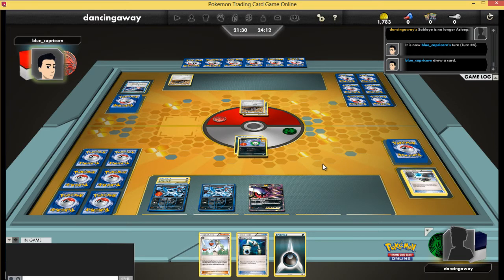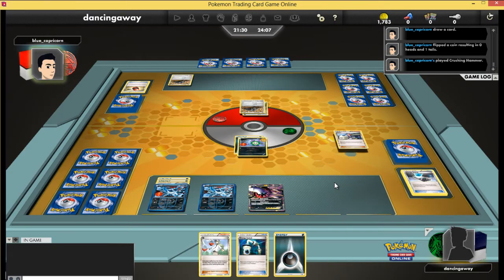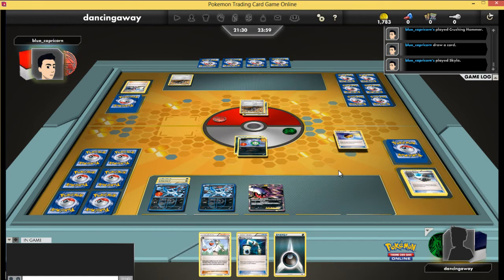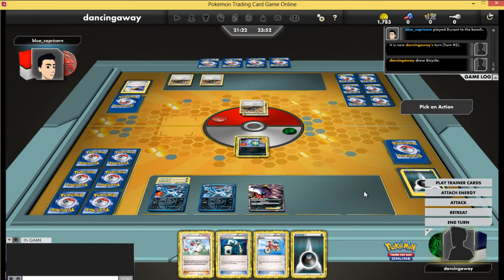He wakes up and Sableye is dying very slowly with no Virbank in play. He plays a Crushing Hammer but misses it. I'm only playing 10 energy in this deck and no Super Rod, but I do have 4 Dark Patch. If he hits heads on Crushing Hammers and mills enough energy and Dark Patches, I could start running short. But I'm playing a full 4 Energy Switch, so I can spread energy around and work around any attempts to trap something active.